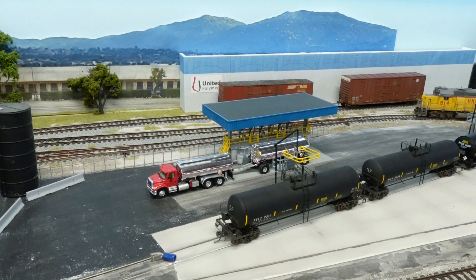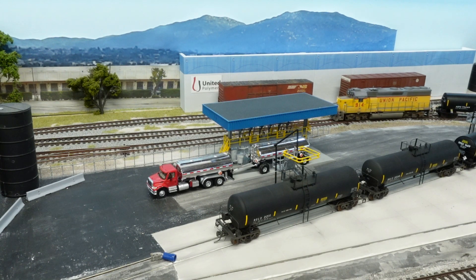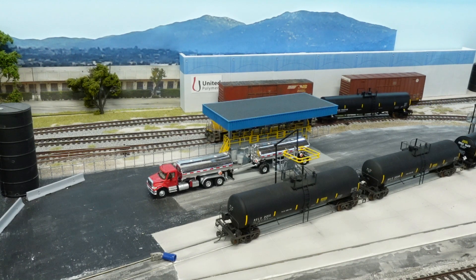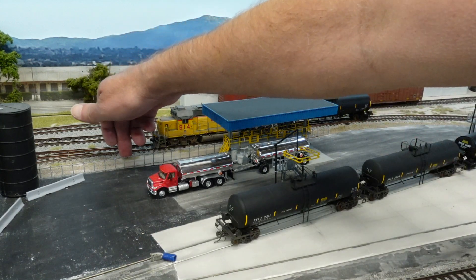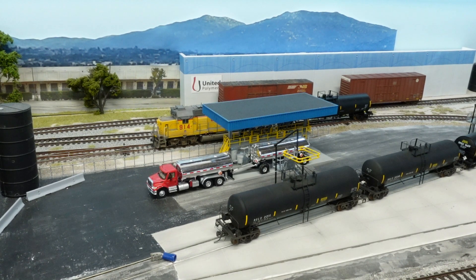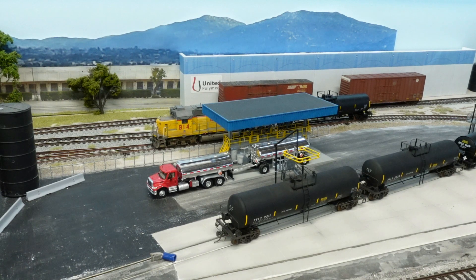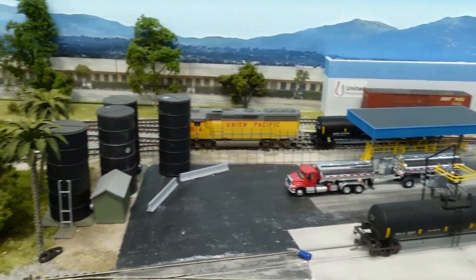Just coming up to the turnout between the east and west side. We're going to stop right there — we're going to be heading down the east side into Cerritos. Stop again, let the conductor get out. I'm going to flip the turnout. This one brings us down into the east side industries, which is everything along the front of the layout here towards the aisle. Tracks are a little dusty — we're going to head down through the wooded area here.